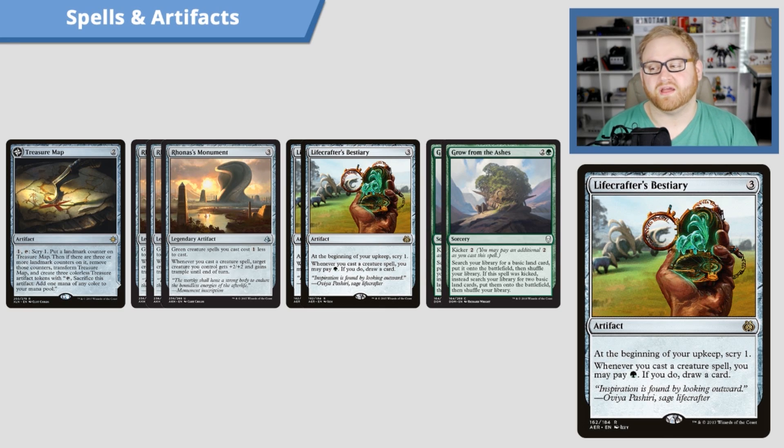Next up, we have two Lifecrafter's Bestiary — basically just card draw and scrying for us. It's a three-mana artifact. At the beginning of your upkeep, scry one, which is decent. And whenever you cast a creature spell, you may pay one green to draw a card. So this is basically a more balanced Treasure Map for us — gives us the ability to scry every single turn and draw cards whenever we cast creatures, which is super good.